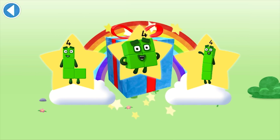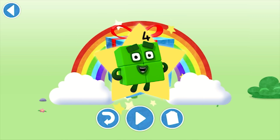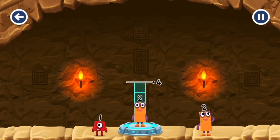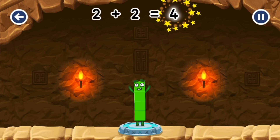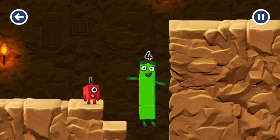Brilliant! Well done! You've unlocked a sticker — which sticker will you choose? You can choose another sticker next time. Spot on! Play again to unlock another sticker. Add number blocks to make four! Two! One! Two — try a smaller number. One — that's right! Two plus two equals four! I am four! Have we met before? Good job!